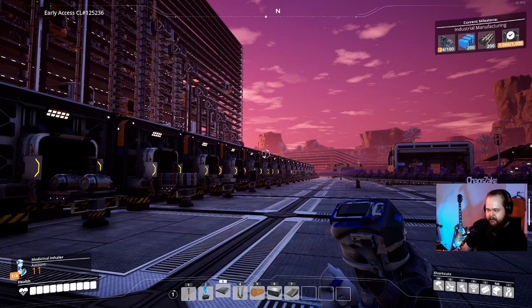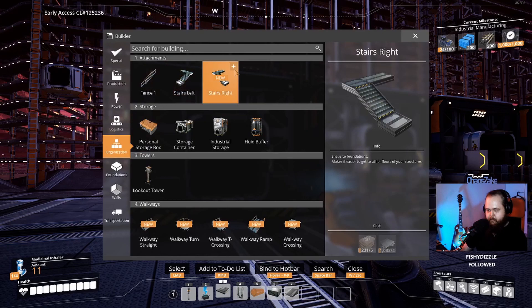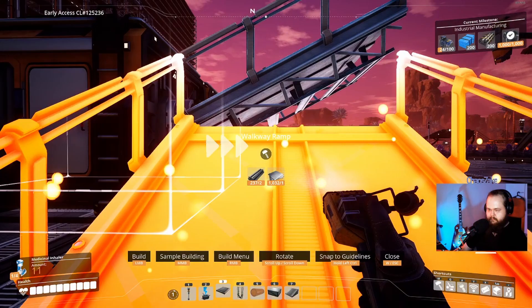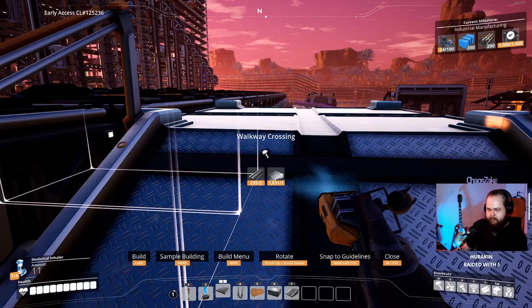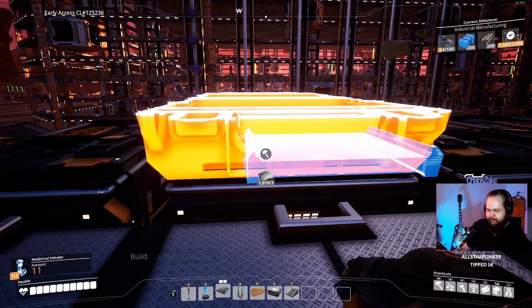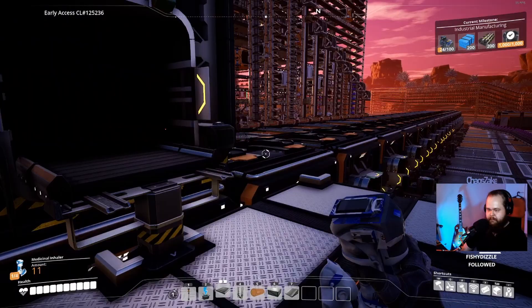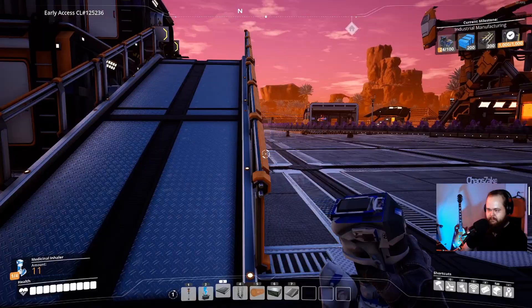After two more containers I think we need to start stacking these containers. Can we build a walkway here? And then if we build like a... Yeah, so this is pretty much what we will be doing at the point when we need to start stacking.